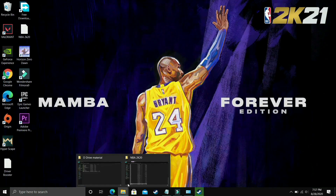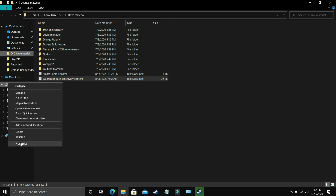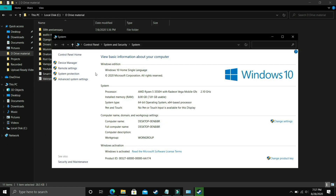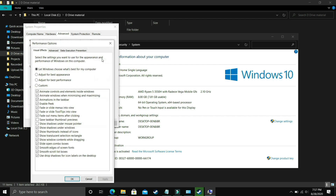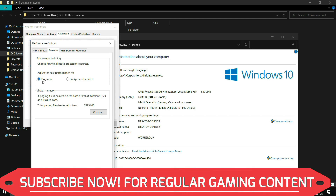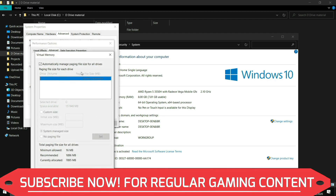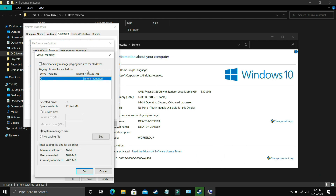I found this next step after searching on many forums and it is working for most users. What you have to do is go to Explorer, go to This PC, right click on it and go to Properties. In Properties, go to Advanced System Settings, then go to Performance and click on Settings. In Settings make sure you are in Advanced tab, then go to Programs, select Programs and click on Change. Now comes the most important part: deselect 'Automatically manage paging file size for all drives'.